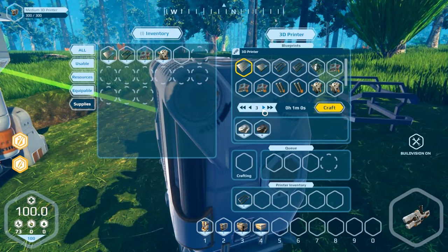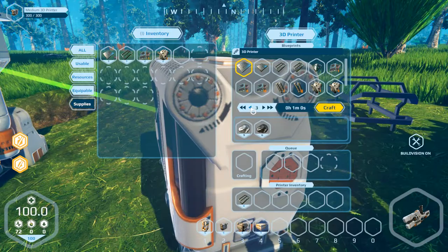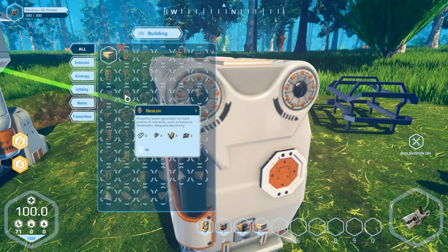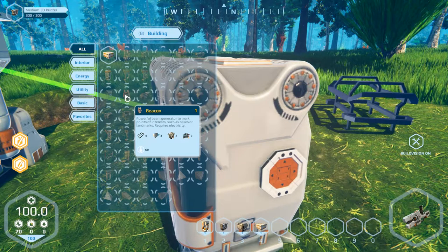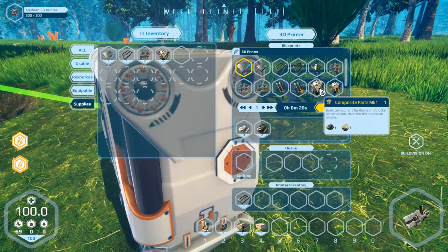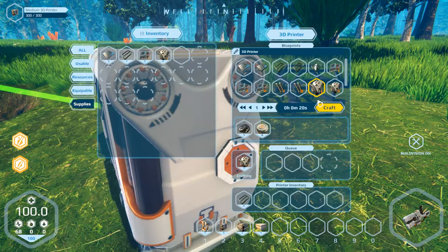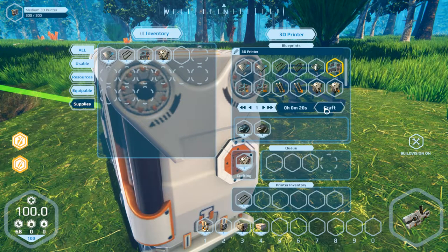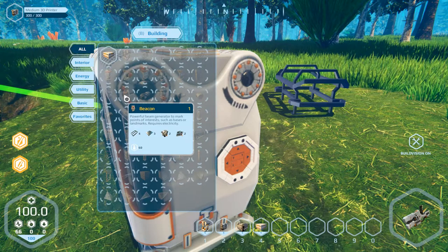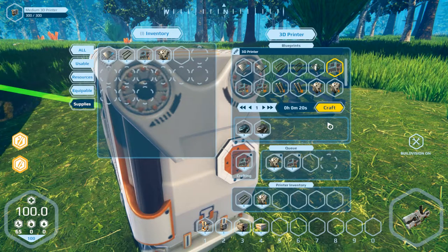Build three of them — is it possible? We only need plating, which we've got already. Let's have a look again: three plates, four frames, one electrical part, and one composite part. Craft. This one too. So that's all — two parts of each. Craft all of them.